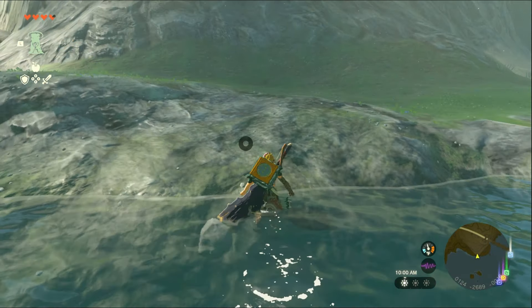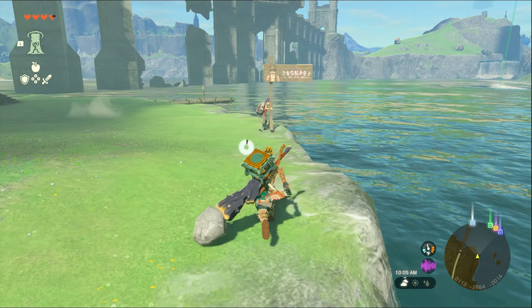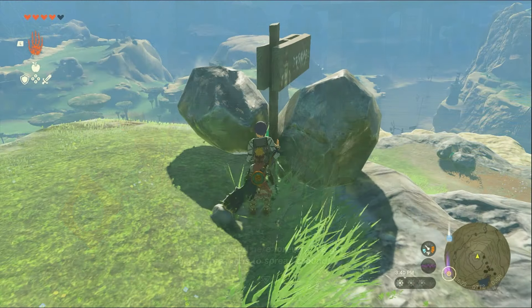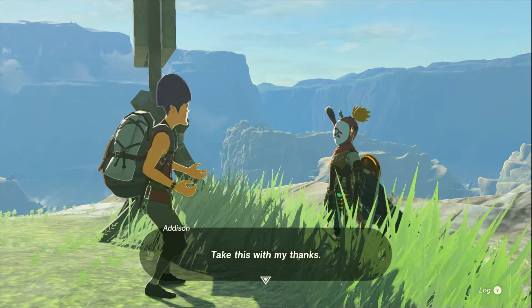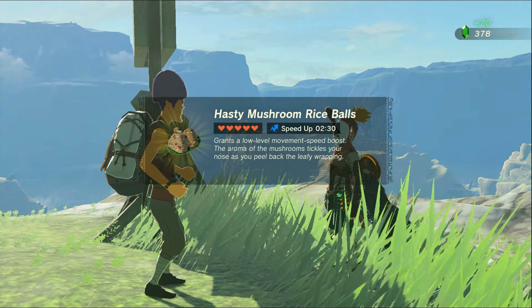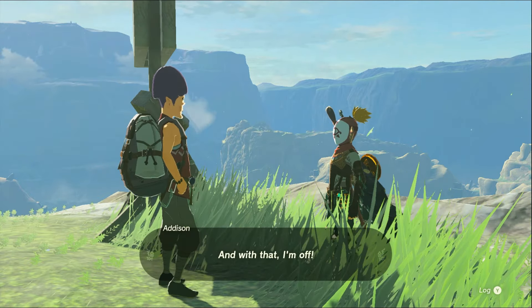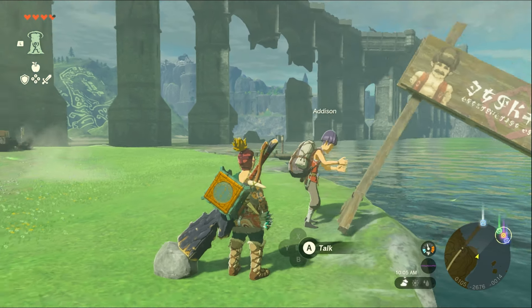One NPC you'll definitely want to keep an eye on is Addison, identifiable by his constant proximity to a President Hudson sign. If you combine a few items to keep his sign up after he releases it, he'll be so grateful he won't just give you one item — not two either — but three entire items as a reward for the simple task. Talk about a good deal.